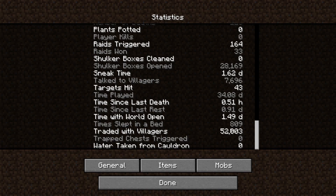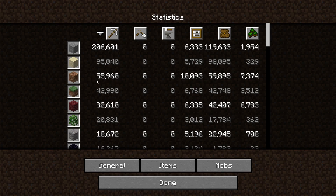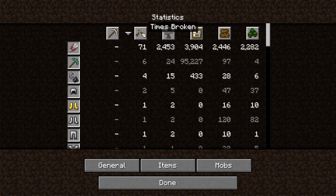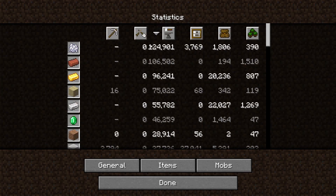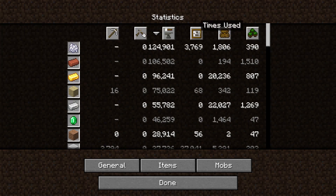We won 33 raids, triggered a lot at the raid farm. We traded with villagers 52,000 times. We played over 34 days total of gameplay, meaning over the last year about a twelfth of my time was logged into this world — kind of crazy. We mined 200,000 stone, 100,000 sand, about 50,000 blocks of both types of dirt, 20,000 oak leaves alone. We broke six diamond picks, one netherite pick, and 71 shears. We crafted 124,000 bone meal, 106,000 bricks, 96,000 gold ingots, 20,000 white concrete powder, and 27,000 stained glass — most of that going to the base.